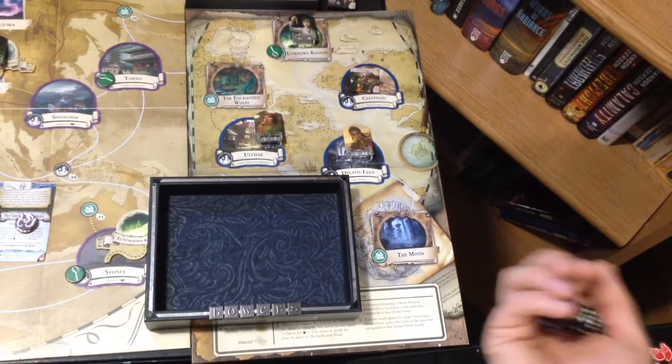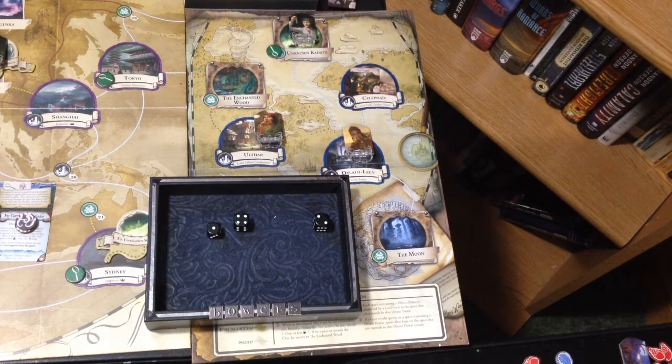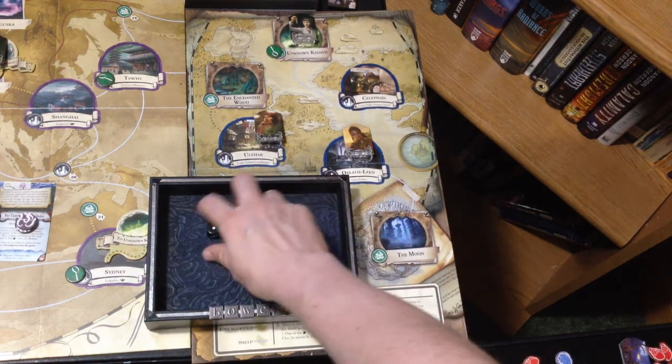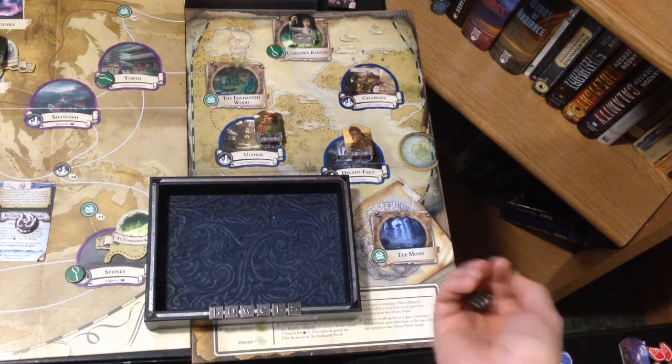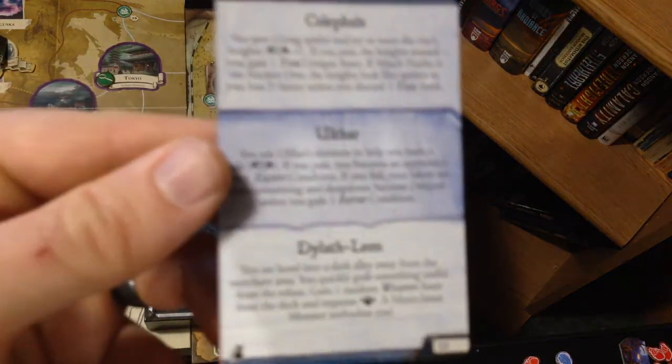She has a focus — once per round she can spend a focus in place of spending a clue — but that doesn't help her a whole lot here. She just needs to get a success out of three dice. That's a fail. We are going to spend the focus for a reroll. I saw a six spinning around, but we got a two. Failed on our talents once again.